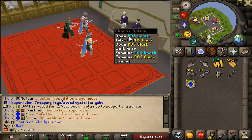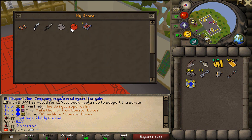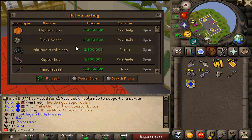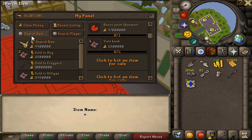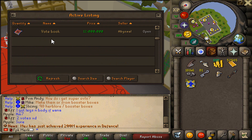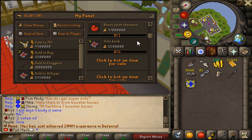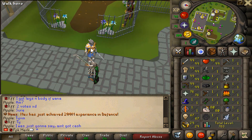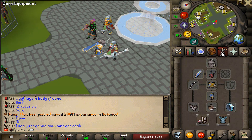I have been grinding out my account and have quite a bit of money already. I am selling loads of Vote Books and other stuff. I have been merching with Vote Books, buying them for around 9 mil each and selling them for 11.5 mil. Right now is a very good time to merch with different items. That's how my gear looks — I have the Armadyl Bow. These are my stats: 29 Raiding, 67 Invention, level 8 Slayer, etc.